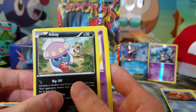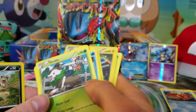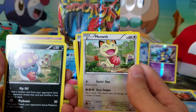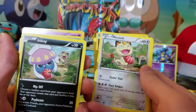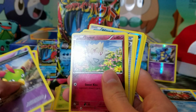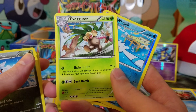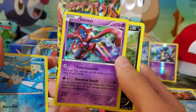For the last pack we have Inkay — what's actually really cool about this set is that Inkay and Meowth share artwork. You see Meowth, he's all happy with the fruit, and then he gets mugged by Inkay, and Inkay gets back what's rightfully Inkay's. Then we have Natu, an Ancient Trait Natu, Togepi, Fletchling, Healing Scarf, a Dragonair, an Exeggutor — I just like that artwork, it looks pretty cool — Wingull, and then the rare is Deoxys.